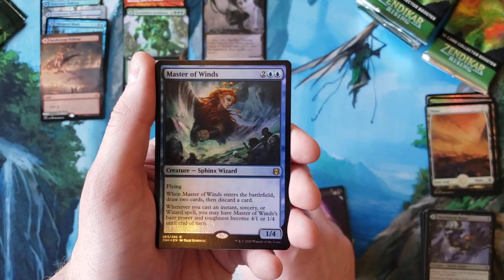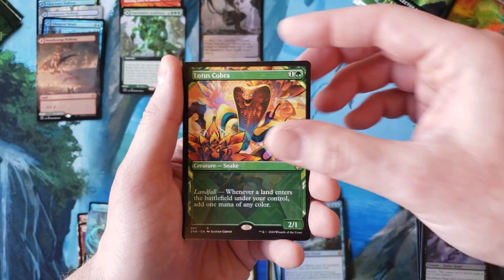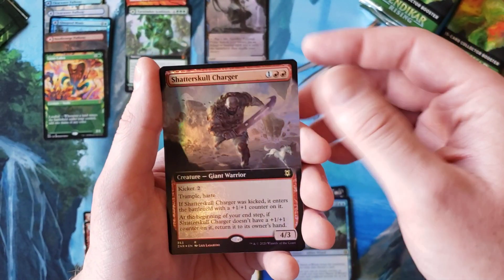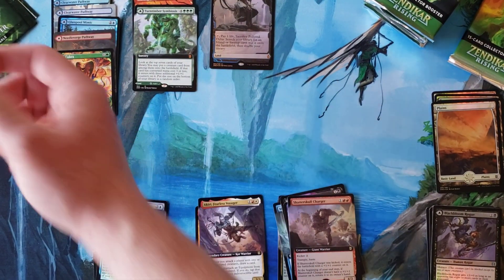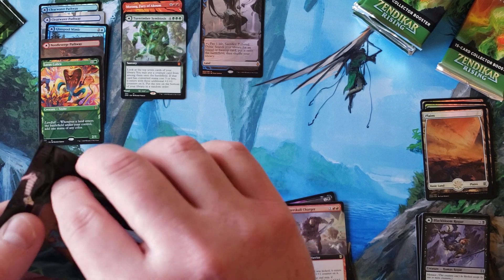Akiri in the regular artwork, Master of Winds Foil, the Squid, the Jerboa, Lotus Cobra, Skyclave Pickaxe, and Shatterskull Charger. You know, when you do a bunch of different boxes, sometimes you forget about what you're doing.